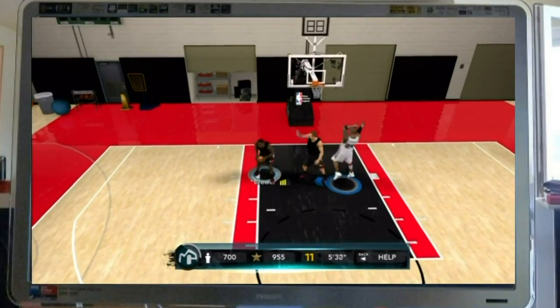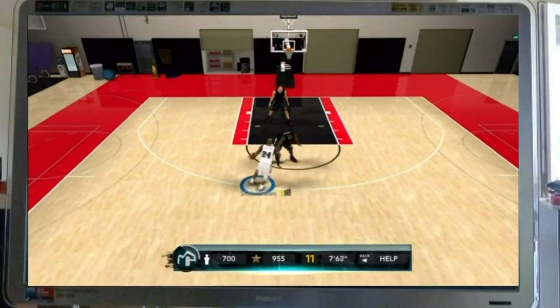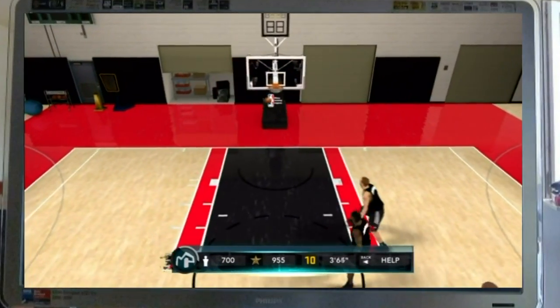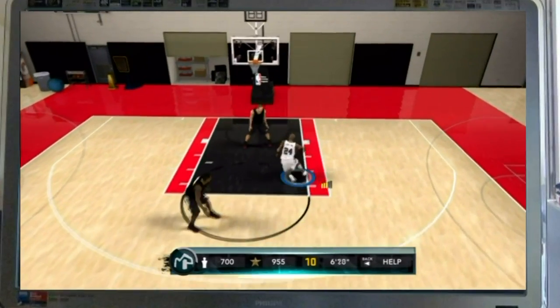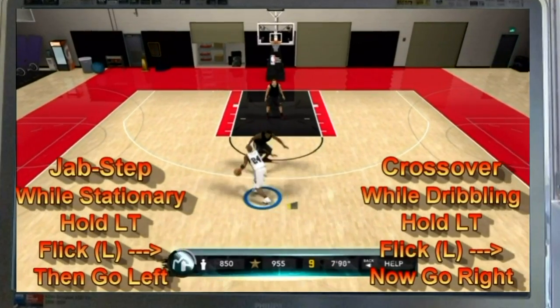As you can see here, I'm going to be doing a couple of euro steps, hop steps, and spin drives to the lane, basically testing out the different abilities that my man has. Do me a favor — pay close attention to the bottom right side of your screen.